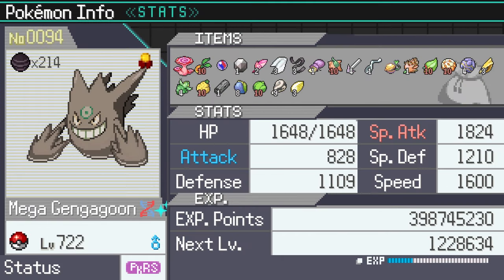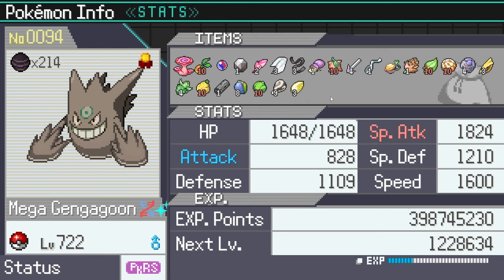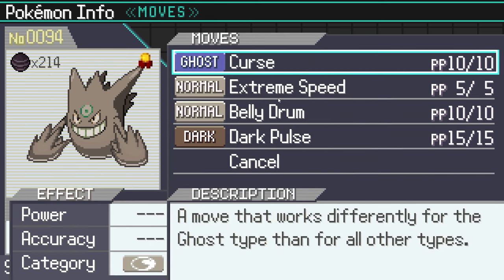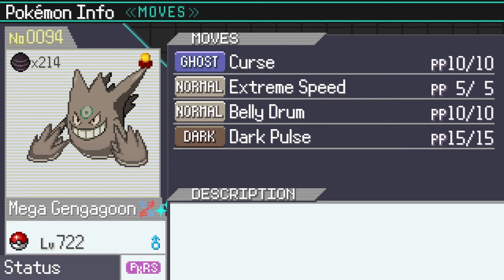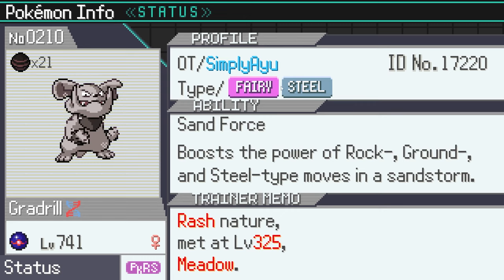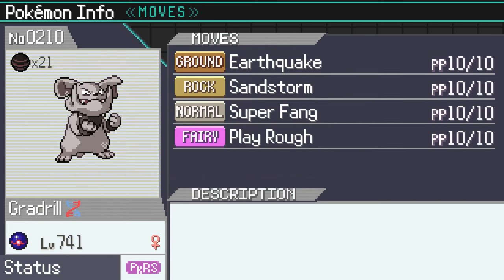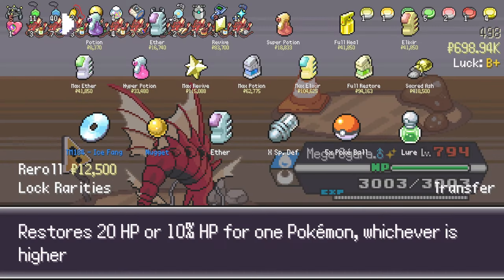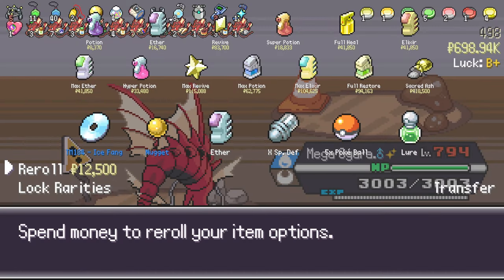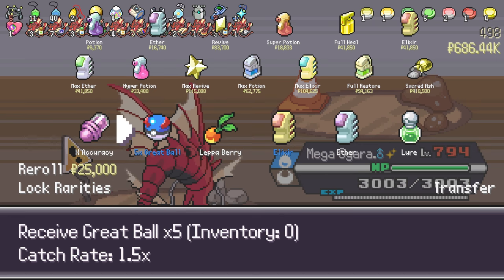Now for the strat as I said earlier: we need to have the Reviver Seed which is here on Gengar. We want to apply Curse whatever happens, and then we are going to go on the wall — the Fairy-Steel type with Super Fang. You will see the strat. It's just very easy to kill Eternatus at probably any floor with this strat, to be honest. We're going to do it for a while, that's for sure.